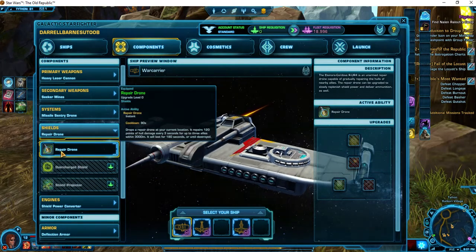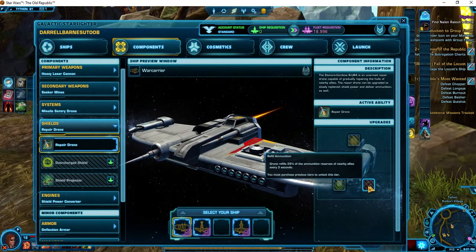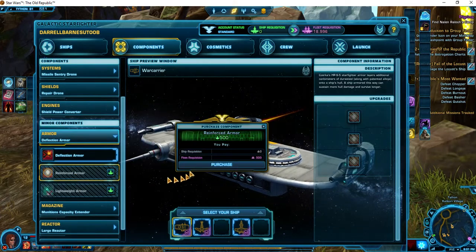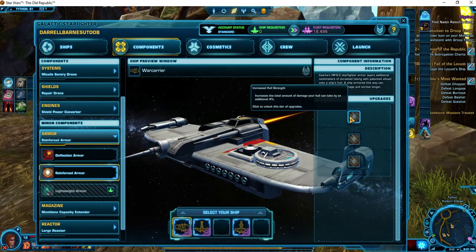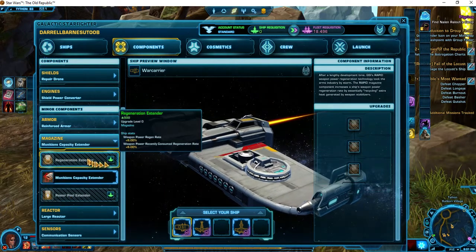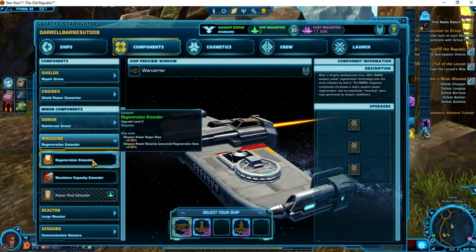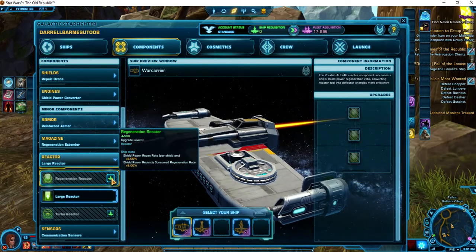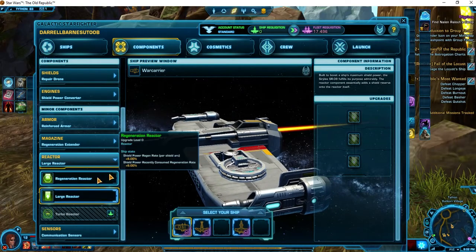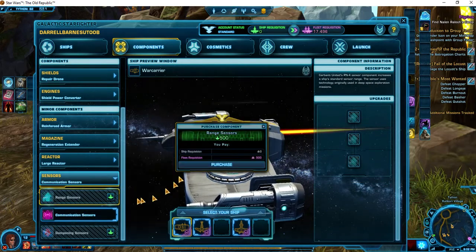For shields, I like repair drone — I'm going to show you some things that are helpful in just a minute on repair drone, especially drone refills. For engines, shield power converter is good. For armor, I want reinforced armor, and that's going to add 4% armor every time I fill one of those slots. For magazine, I like regeneration extender — 8% power regeneration. For reactor, I like regeneration reactor; it gives me a quicker regeneration rate and boosts power capacity. For sensors, I like the additional sensor range.